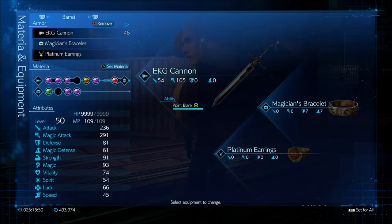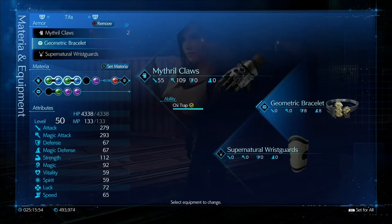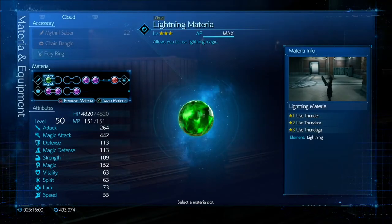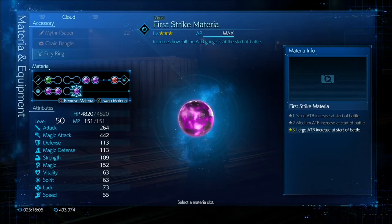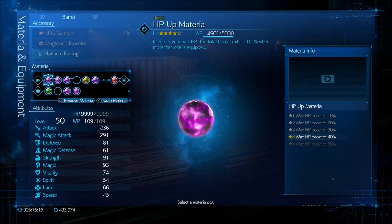Now onto the build. Cloud has the Chain Bangle and Fury Ring. Barrett has the Magician's Bracelet and Platinum Earrings. Tifa has the Geometric Bracelet and the Supernatural Wrist Guards. For materia, Cloud has Lightning — very important — both magic ups on Cloud since he's my main damage dealer, First Strike, and two MP ups. The higher the better since MP gets quite tight here.